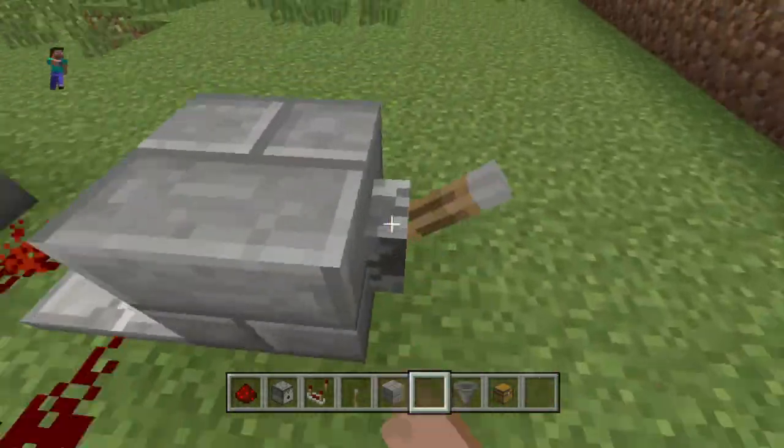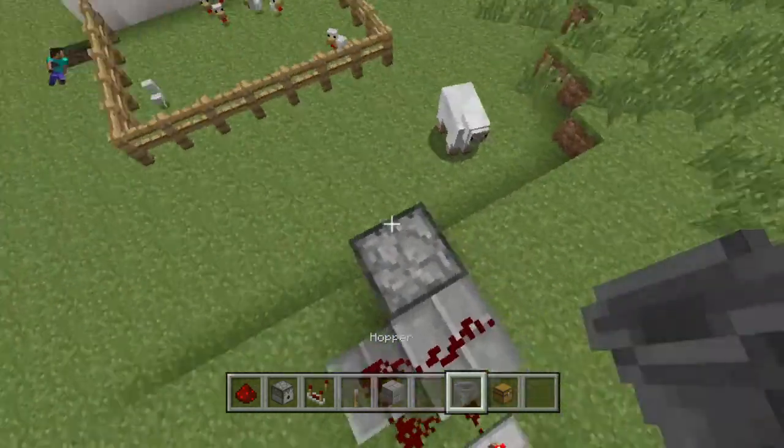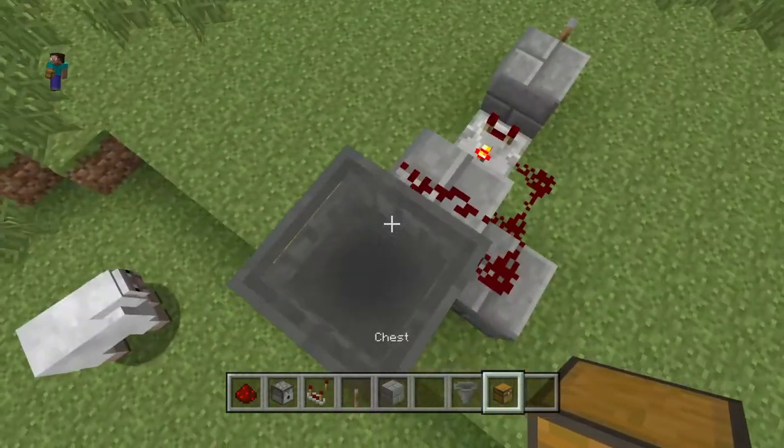I'm just going to stop it for now and show you why I have a hopper and a chest — just for extra storage. You can have a hopper and a chest.